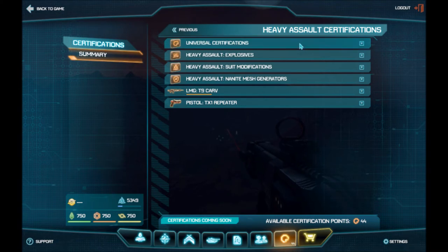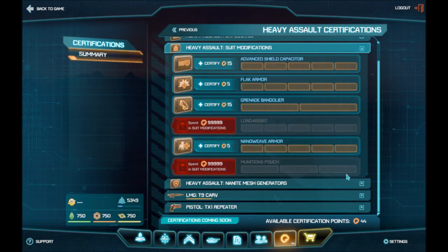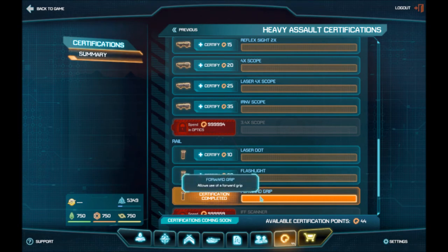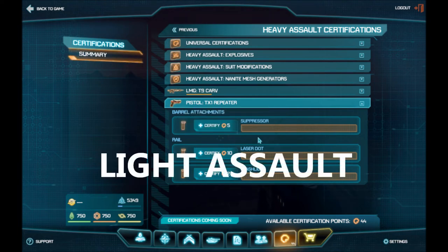Heavy assault — I was originally playing this for a bit, so that's why I have a few certs in it, but it kind of has the least. It has C4 as an explosive, an anti-vehicular grenade, and a concussion grenade. For suit modifications, you can really buff up the armor to have as much as a MAX if you put the points into it. You can carry a bunch of rockets, though with an engineer nearby that's kind of pointless unless you're going lone wolf style. I went with engineer with a laser sight — if I get face-to-face I get shot up quickly.